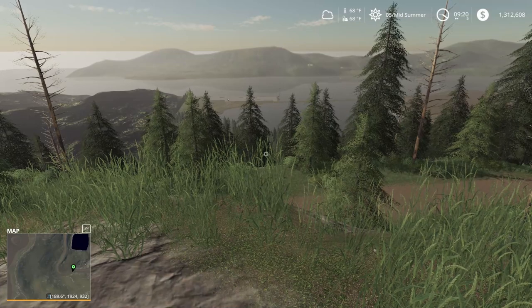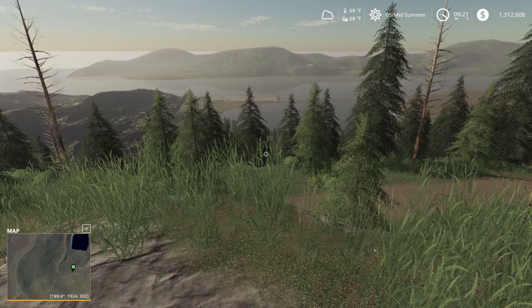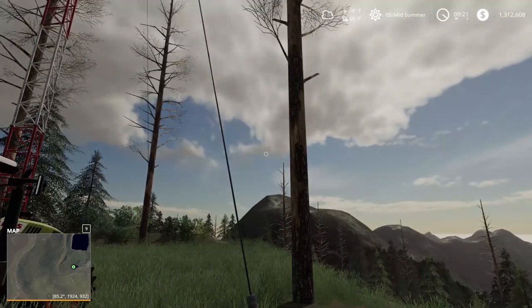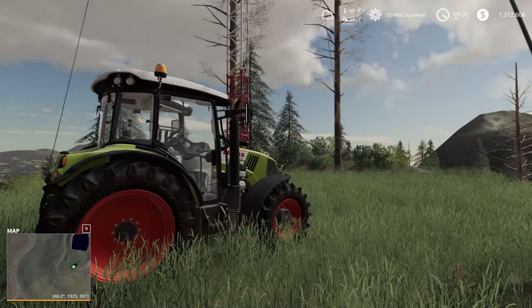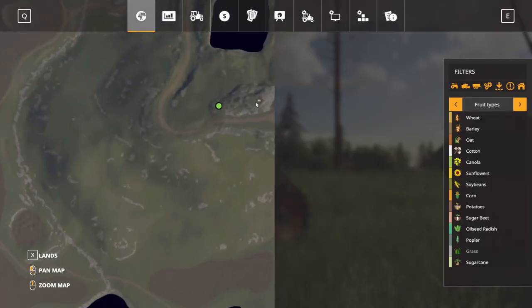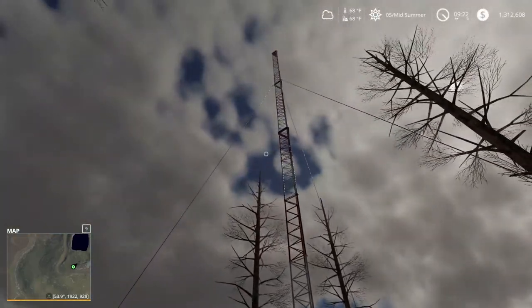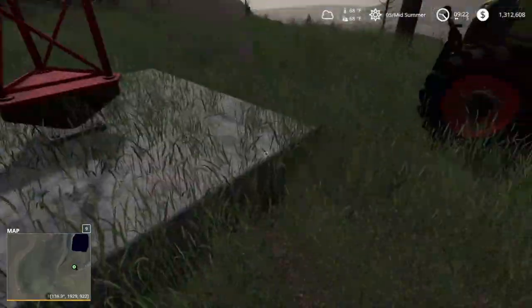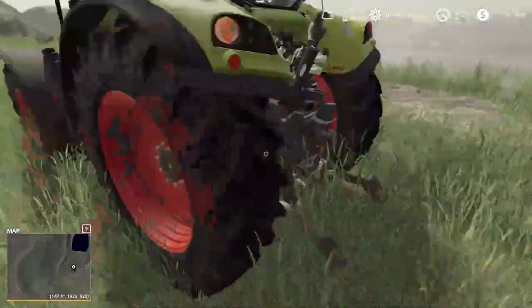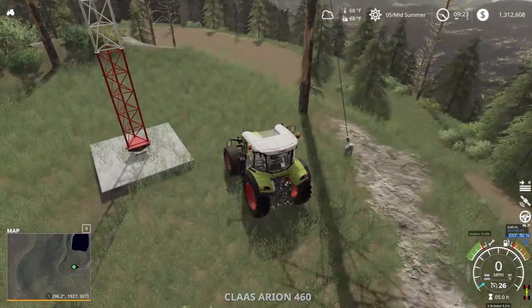Hello everybody, and welcome back to the channel. It is your friendly neighborhood farmer, Raznack. We are back on Beaver Creek for our Let's Play, and I was just out exploring. I was out looking at the map, and I saw a little dot way up here. I wanted to see what that is, and it's a nice big tower. I don't know what it's for. I bet there's some top secret military base underneath this mountain up here on Beaver Creek.